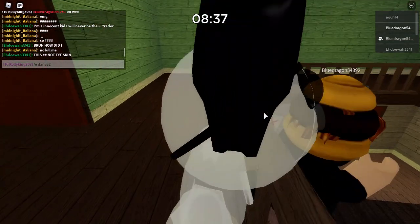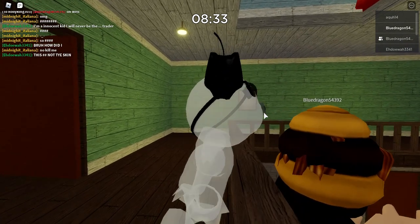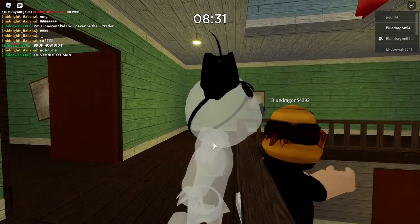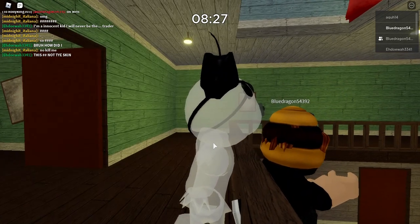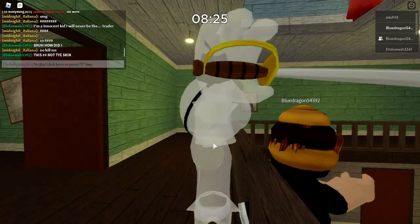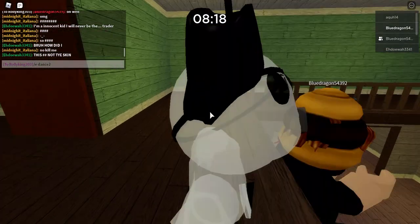Basically what you're going to want to do is type /edance 2 into the chat, then go to where the person is, aim your camera like mine, and then jump up. Go next to the railing as far as possible, jump up, do /edance 2, and then zoom in.